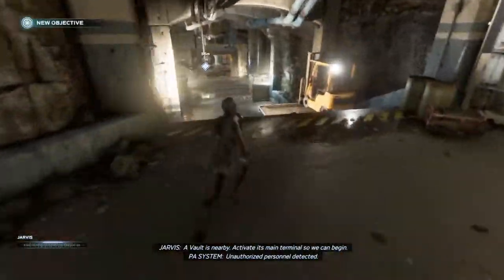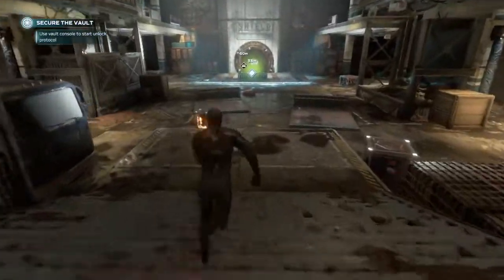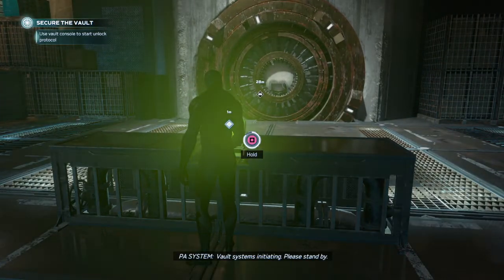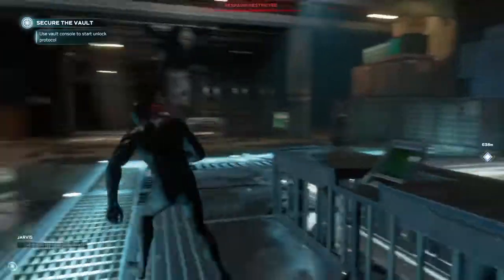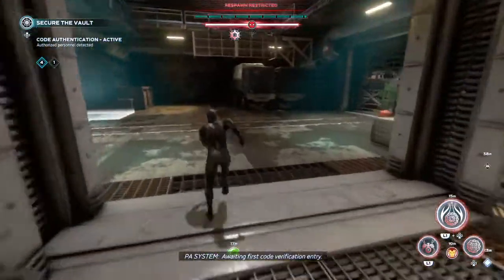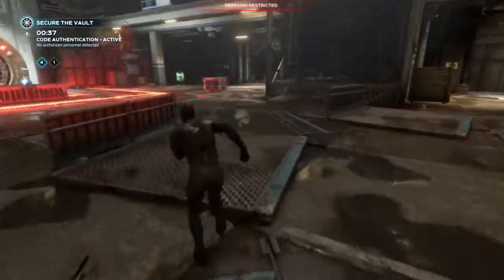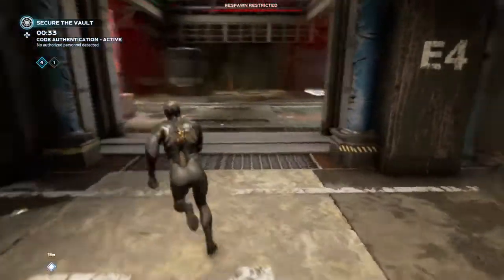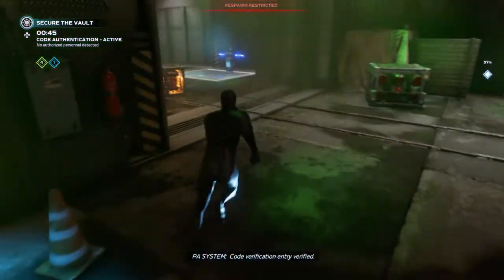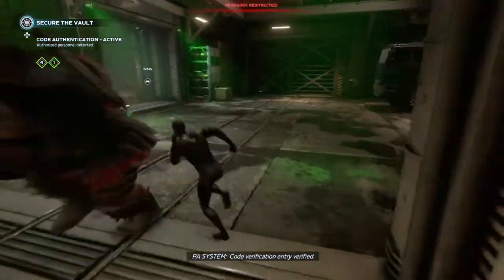Vault is nearby. Activate its main terminal so we can begin. Vault systems initiating, please stand by. The vault remains intact. Complete code verification to unlock the contents of the vault. Awaiting first code verification entry. Code verification entry verified — sequence verified. Awaiting second code verification entry. Sequence verified.